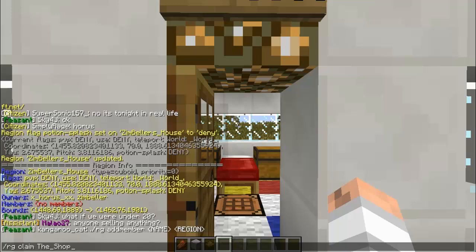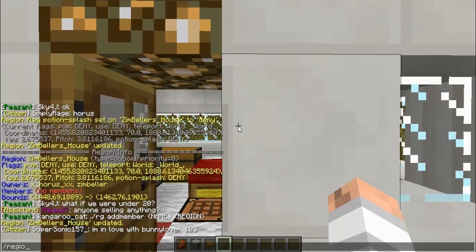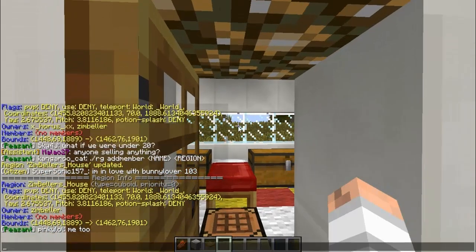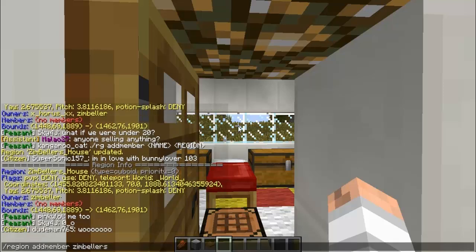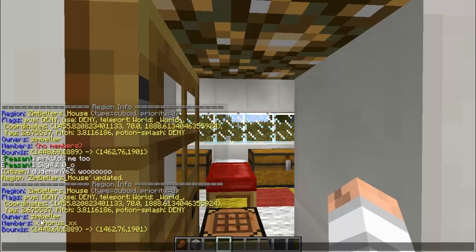To remove an owner from the region you do /region removeowner Zimbellers_house [username] — now it's updated and /region info shows they're no longer there. It's the same thing for adding a member: /region addmember Zimbellers_house [username] — then it's updated and /region info lists them as a member.